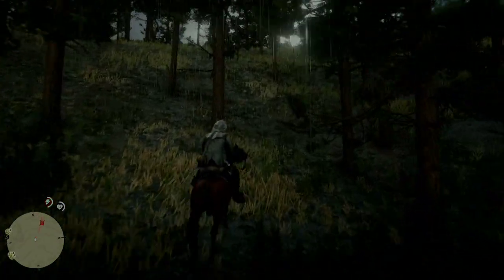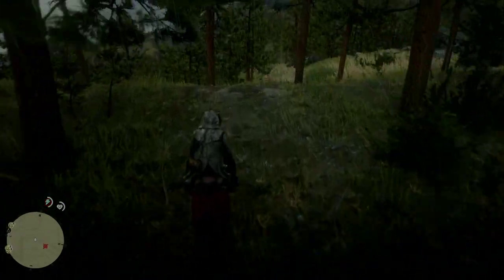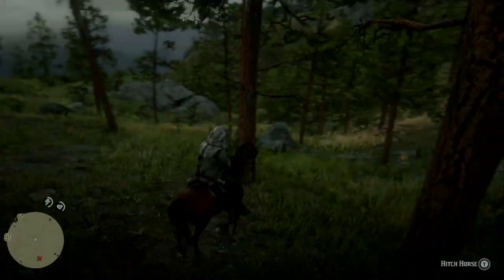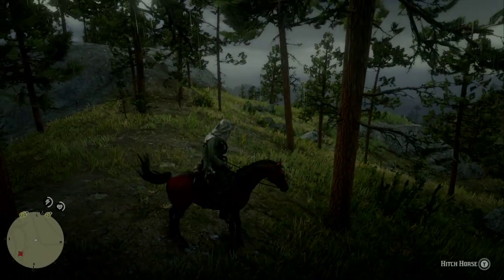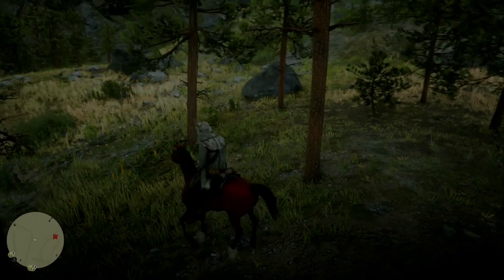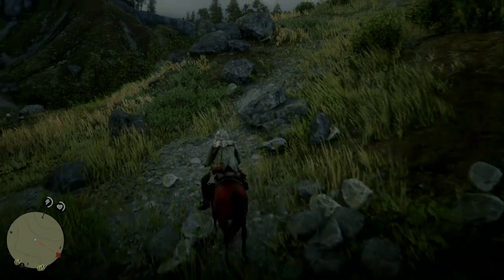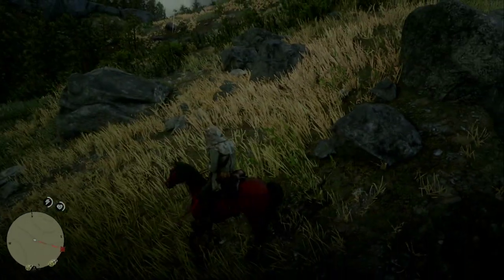Now, to spot the wrapped bridle Arabian horse, basically you're looking for a black horse with white stripes on it. Sometimes it will spawn — this is the first time I've gotten it. Sometimes it could possibly do what the white Arabian does and not spawn at all.